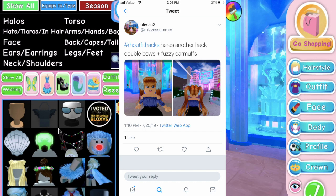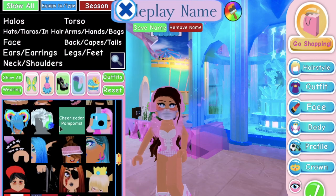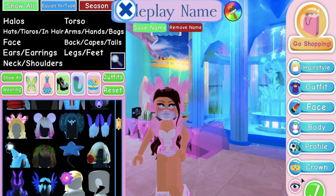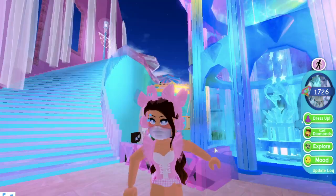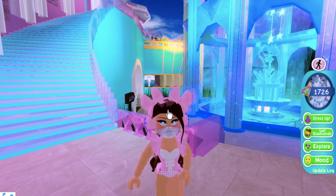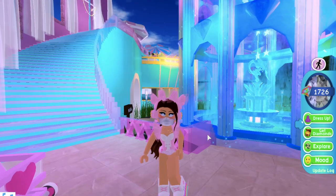I have an accessory hack from Olivia and they said use the double bows and the fuzzy earmuffs. I don't have the fuzzy earmuffs, but I'm going to try this with the headphones and see if that works. Let's try the color-changing headphones and the double bows - those are actually super cute! They're like little bow headphones. You can have little bow headphones or if you have the earmuffs accessory, you can also have bow earmuffs. This is a super cute hack - great if you want some more girly headphones.